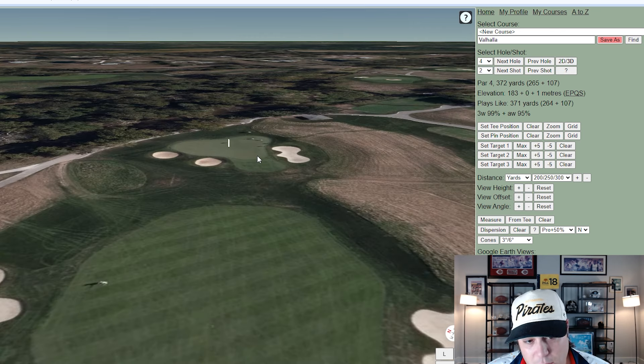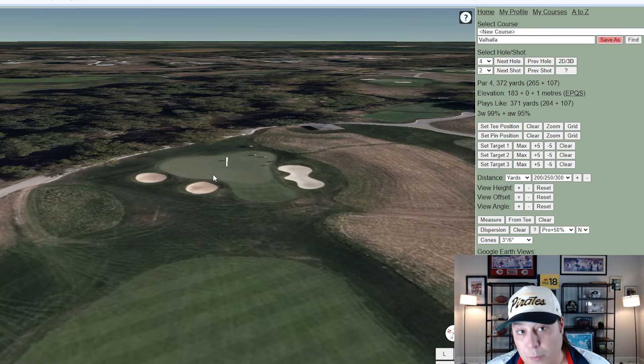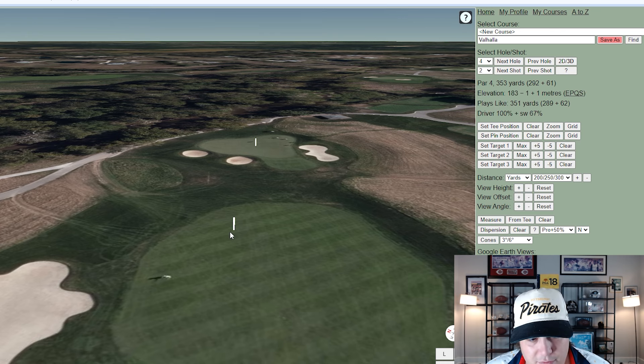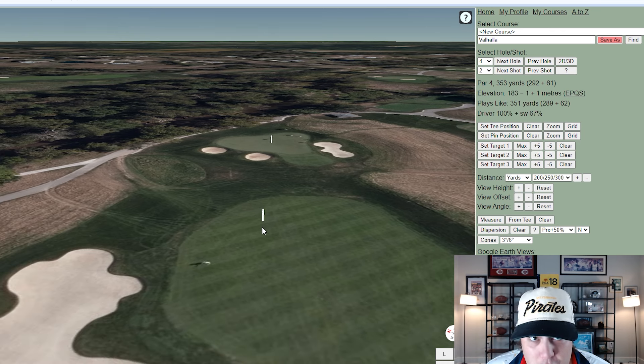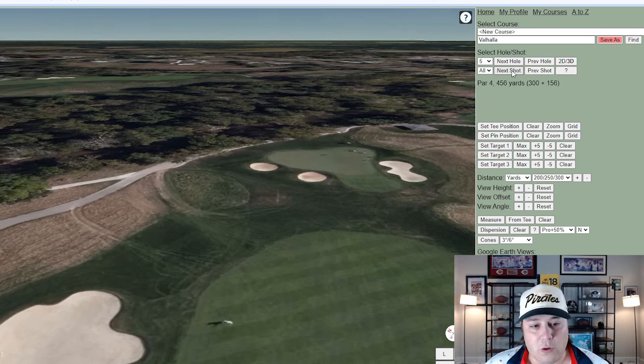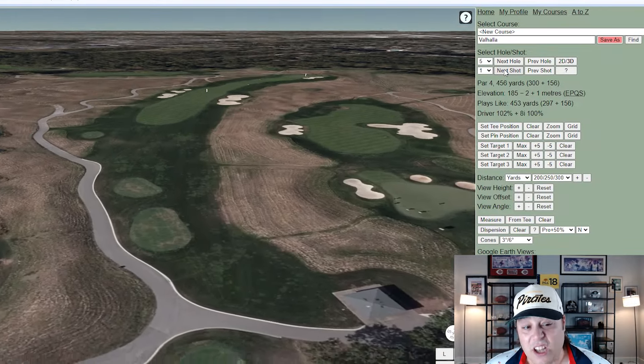Realistically, I'd be hitting to the corner leaving a wedge in because when it gets firm and fast, these chip shots are tricky. A front pin would be nearly impossible from that 40-yard range. A back-right pin gives you the most room. So pin location on hole four drives the decision off the tee. It is 292 yards to that cutoff area — the direct line is much shorter than the 350-yard scorecard distance.